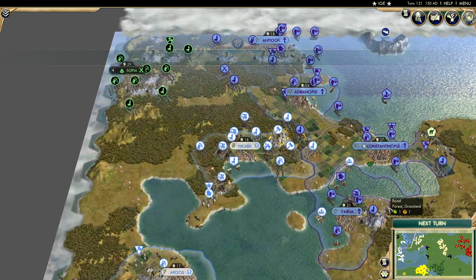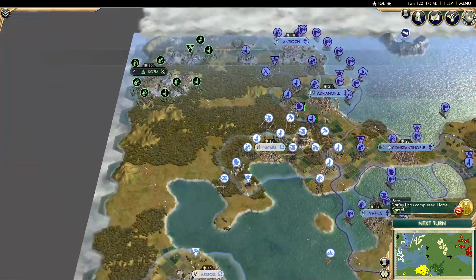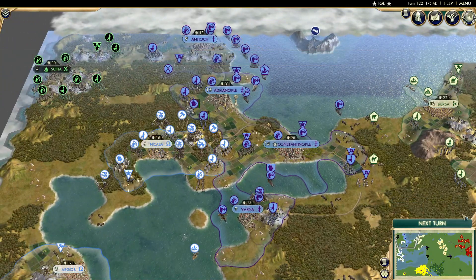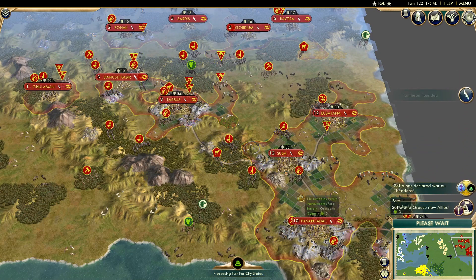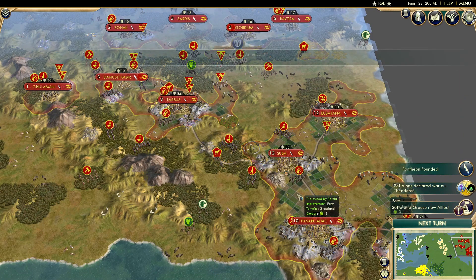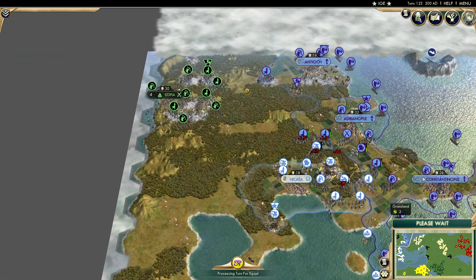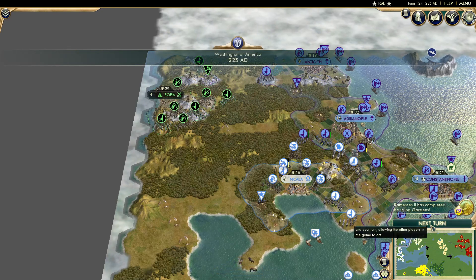It feels like they didn't wait too long — maybe ten turns. We'll see how this goes. Byzantium could be in trouble, as Persia completes Notre Dame — that's ten happiness, so they don't have to worry about settling a little bit more. Greece's ally Sophia now also joins the war. If they actually come and get involved, I'd feel quite bad, but it looks like they're going to stay in the corner.